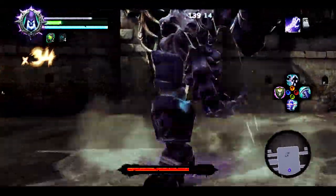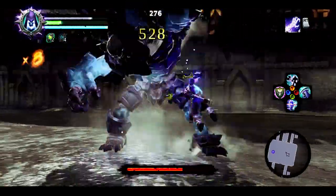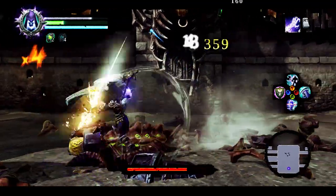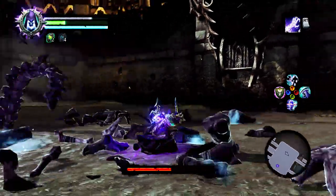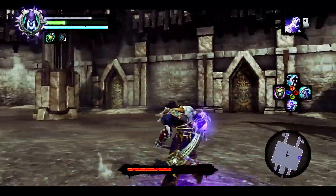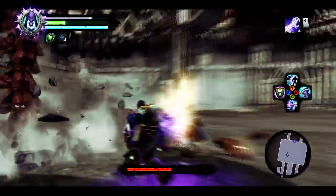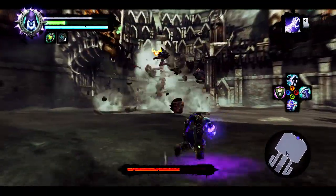I'm using arm blades for this particular one. The blades do a lot of damage really quick. What you're looking for is when he sticks his chin out — that's when he uses his head. There it is right there. Use your death grip to slam him to the ground and break the body.